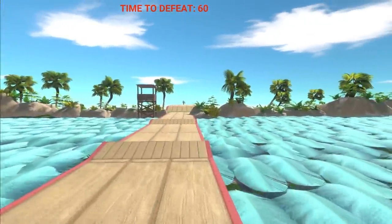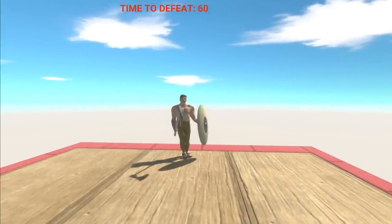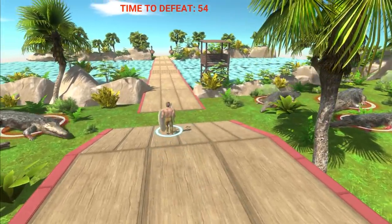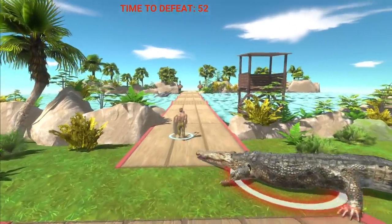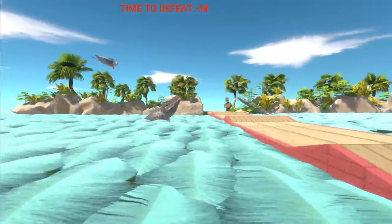This right here is our first new map and it looks awesome! What you have to do is you have to start right here and then go across this bridge, where you aggro a boatload of crocodiles and the water inside is infested with sharks and all sorts of evil aquatic creations.